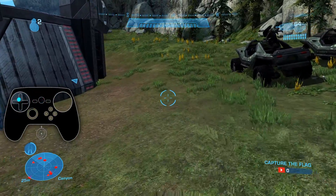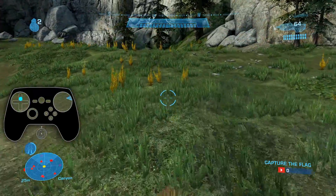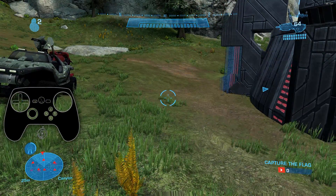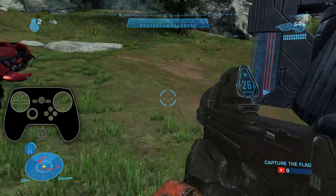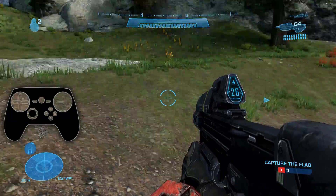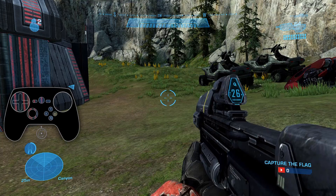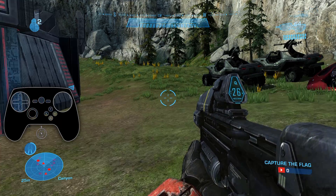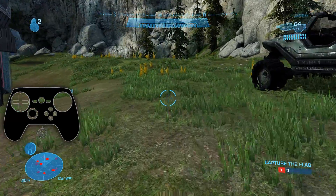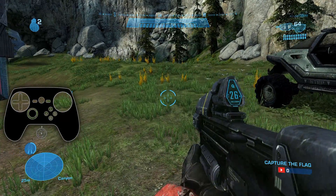One benefit is that you are going to get aim assist with a controller. And with the analog movement, I can slowly move while my active camo is on — which is a little bit of a frustration on keyboard. If you just push W, you can't stay hidden. There is no walk button for the keyboard, so if you're using mouse and keyboard, you have to crouch and then push forward to stay hidden while crouched.